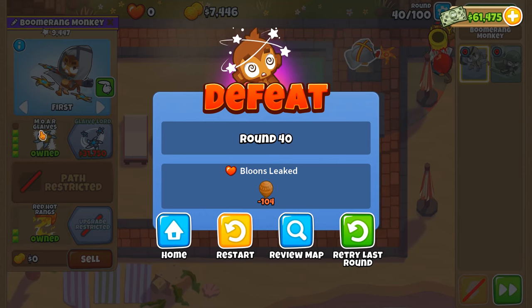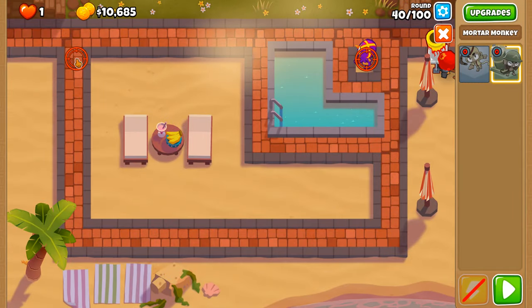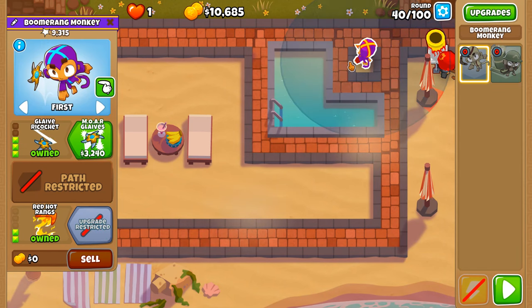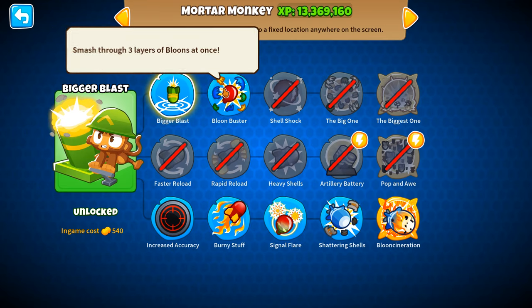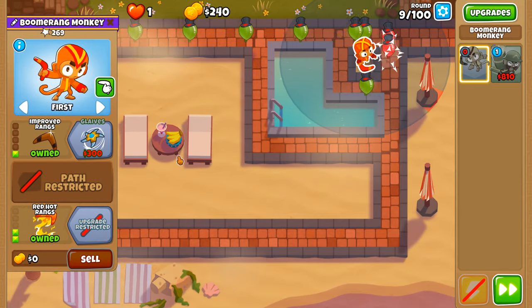Maybe I should not have gotten my Glaives and just stuck with the tier three — retry last round. I'm going to restart and just get a 202 boomerang so we can afford Shattering Shells. Even with that we may not get far, so maybe a 102 or 002, then go to mortar — or just go straight for Shattering Shells with a 302 because I think that's going to be more consistent.